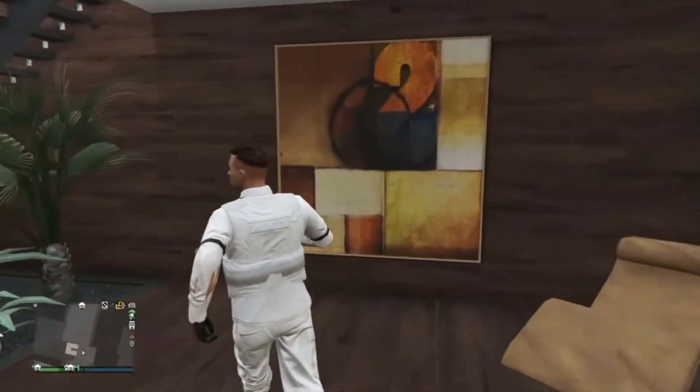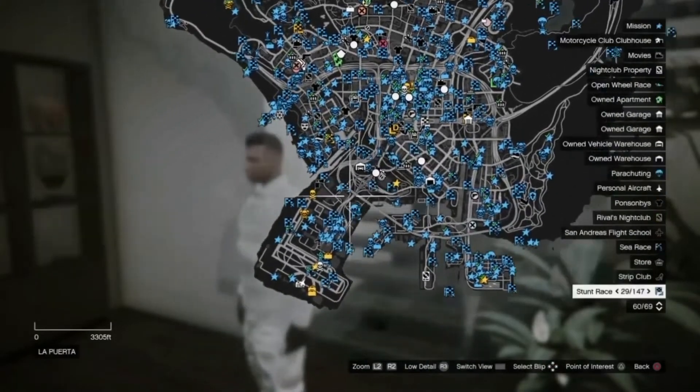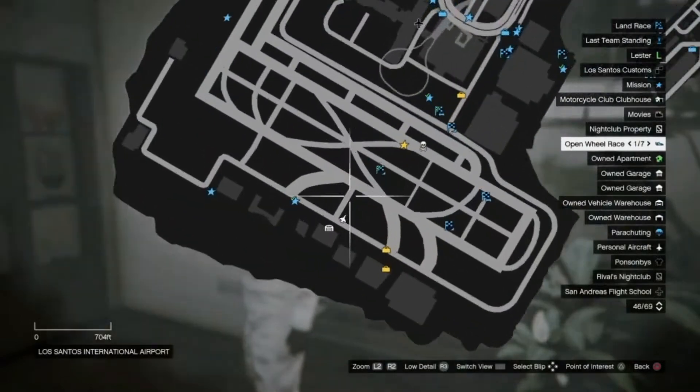From here you want to press the options button, and if you have done it correctly you will still see your jet on the map. As you can see, my jet is still at the airport.